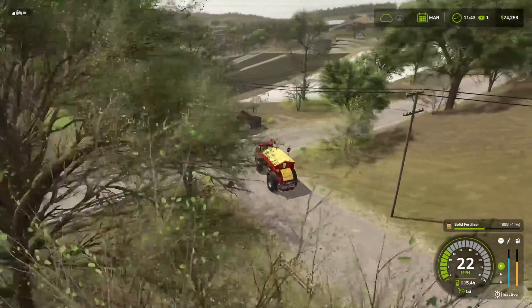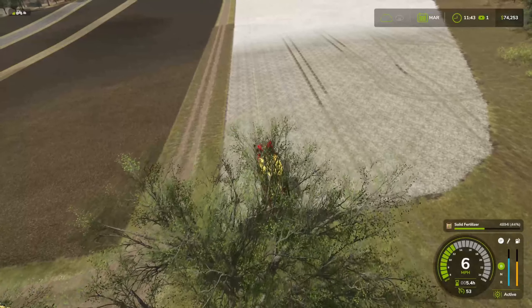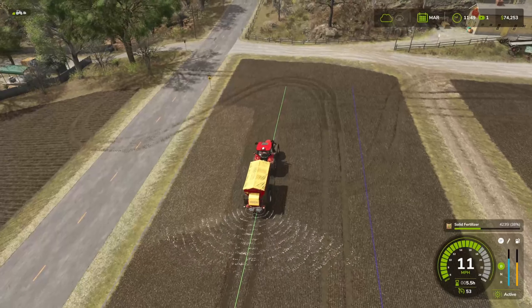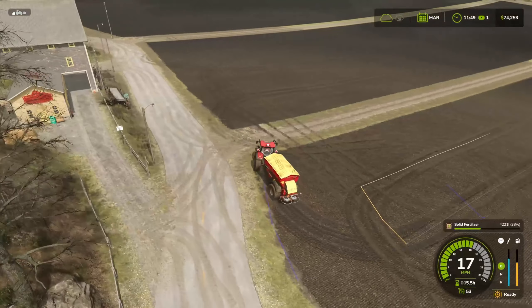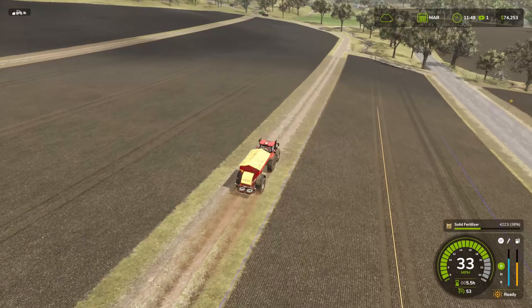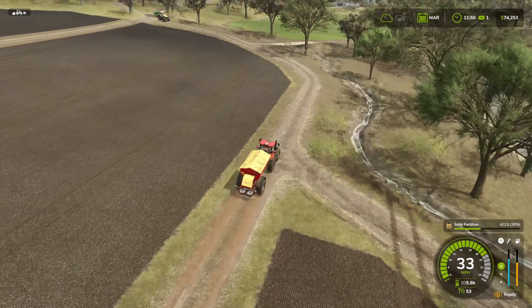Hello and welcome to Riverbend Springs. We have already cultivated — I'm not saying I forgot to change the scene, but I may have forgotten, so you guys don't get to see the cultivation. Which is fine, we've been doing a lot of that lately. The big field needs lime, we need to fertilize everything, we're gonna get at least two of the fields planted, and I might have an idea on how to make some extra money — we'll talk about that later.